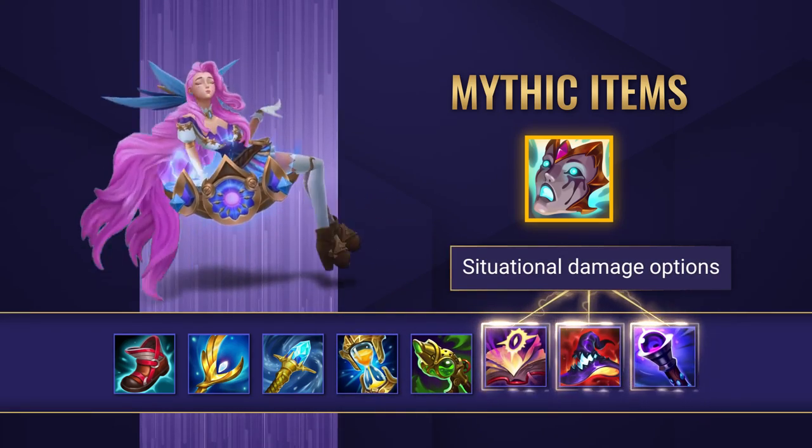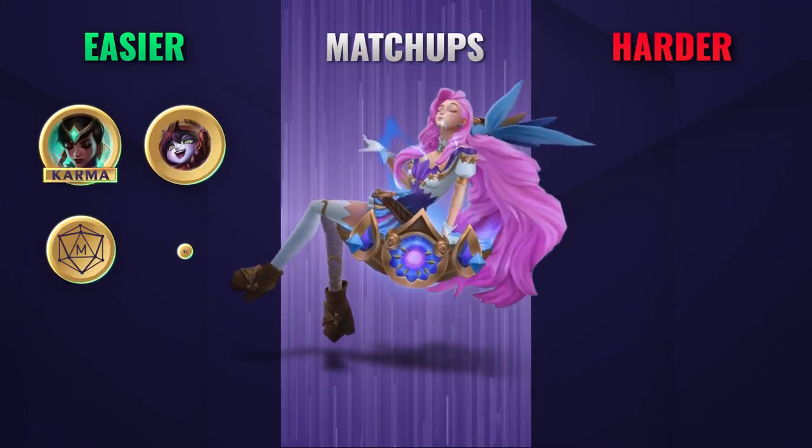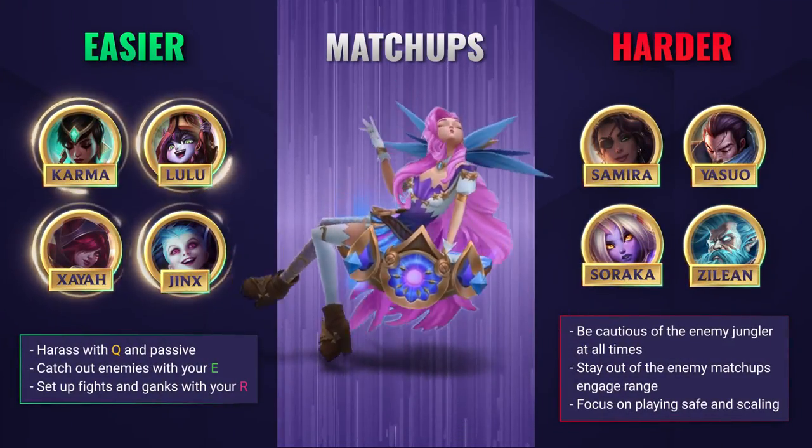There are also a few situational items too, like Mejai's Soulstealer, Ravenous Deathcap and even a Void Staff. Against easier lanes you can look to consistently harass your opponents down with your Q and your passive.